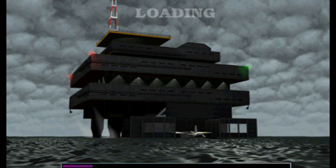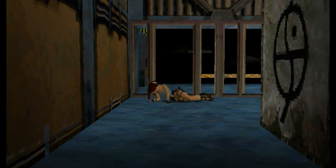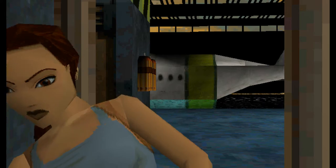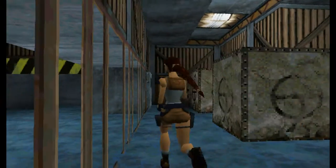So we entered that airplane, got knocked out, and now we're on that offshore rig in the middle of nowhere — nowhere ocean. And obviously someone just loaded us off here as we awake, lying on the ground in a room with those strange boxes with that symbol on top.